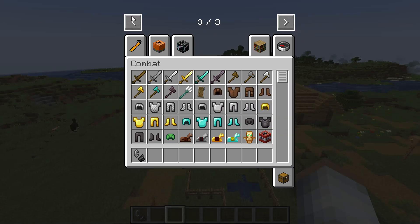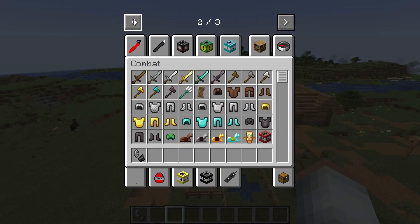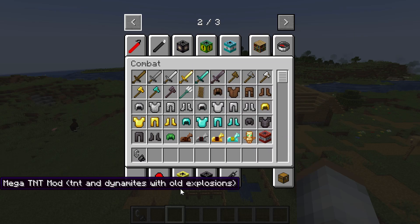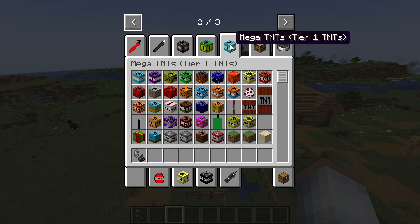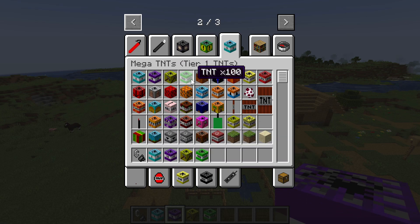It goes in tiers - you can see tier 5, tier 2.0, tier 2 TNTs. It's kind of crazy. We're gonna do tier 1, and there's a lot of TNT to think about. We start with TNT times 5, then times 20, mining TNT times 100 - we're already doing the hard ones.